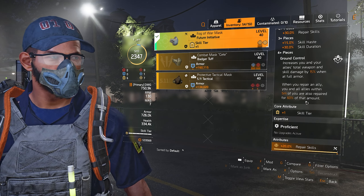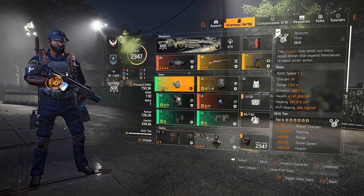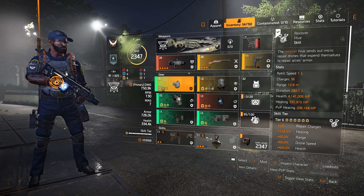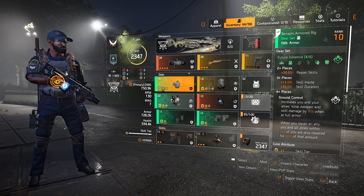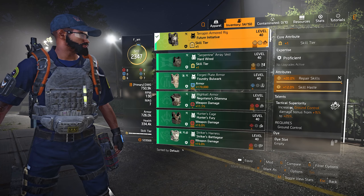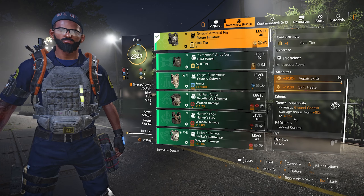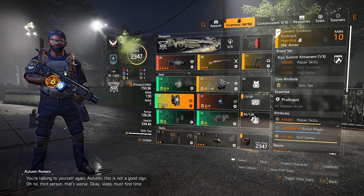When you repair an ally, you and all allies within 5 meters of you are also repaired for 60% of that amount. In my opinion that's not very useful when we're going with heals like the chem lancer and the healing hive, simply because all my teammates are getting healed at the same time. The chest piece talent is called Tactical Superiority, and it increases the ground control damage bonus from 15% to 25%, so we want to have that.